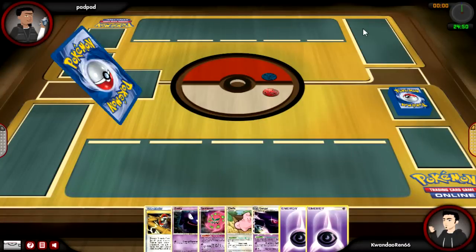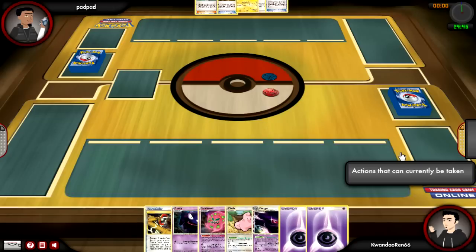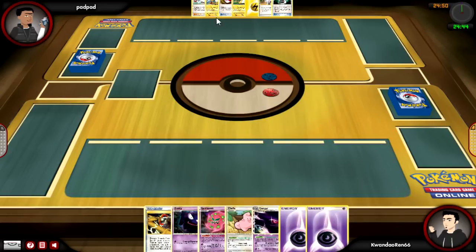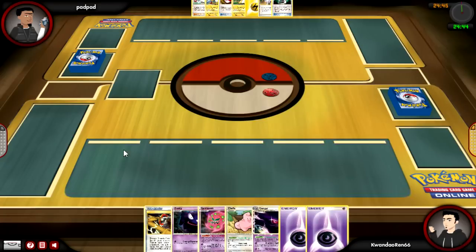I got a game against some guy by the name of Pad Pad. He mulligans on the first turn, which is alright — I kind of get to see what his deck structure is about. I only see Ampharos, but it's not the basic yellow Ampharos, and I also see N and Peacom, plus power and other things that lead me to believe he's not actually running a pure basic yellow deck.